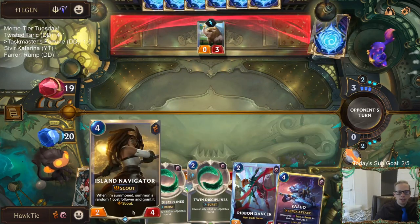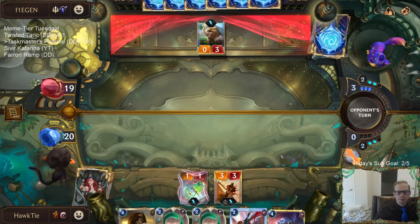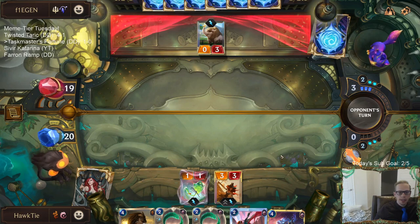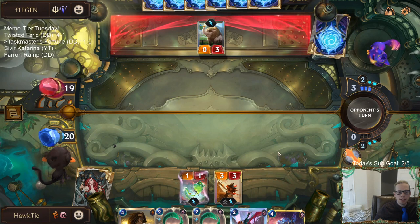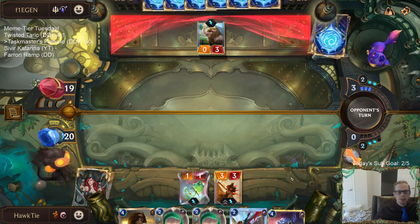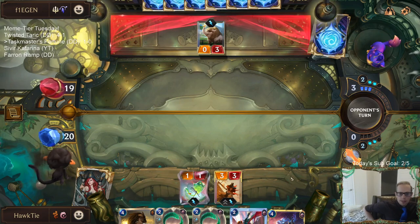We'll have the scout attackers plus we'll get the extra attack with Ribbon Dancer, so I really like how this is looking. But they could do some big scary dragon stuff and challenge and kill my Miss Fortune, or single combat it - and things could go downhill in a hurry.